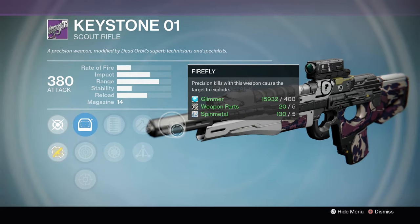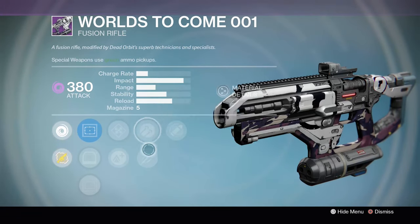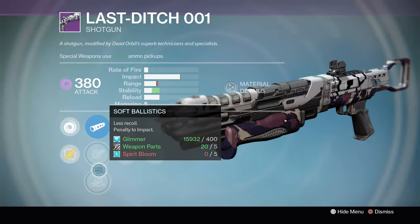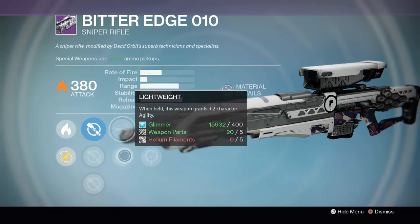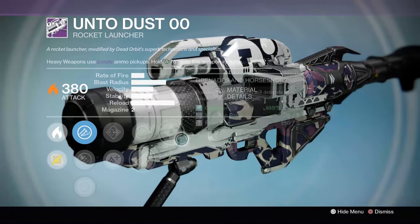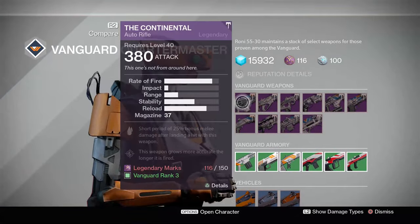The Extremophile 101 from Dead Orbit has Extended Mag, Snapshot, Hammer Forge, Triple Tap, and Firefly — that's like the perfect Hung Jury roll from the Taken King, great for PvE scout rifle fans. The Worlds to Come high-impact scout has Reflex, Enhanced Battery, Lightweight, Hammer Forge, Unflinching, and Eye of the Storm. Last Ditch has Full Auto, CQB Ballistics, Extended Mag, Snapshot, Small Bore, Cascade — a solid PvE shotgun. The Undo Dust rocket has Tripod, Grenades and Horseshoes, which is great on an otherwise weak rocket.